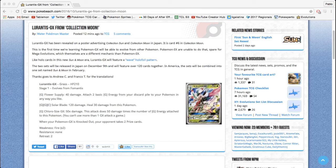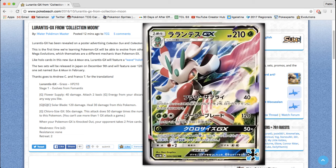Hello everyone. As you can see here, the cards from the Pokemon Sun and Moon collection are starting to get leaked. Pokebeach is reporting that this Lurantis GX — which, as many of you know, is the new mechanic for the new generation of TCG — has just been announced. Here's the card all zoomed in. It looks really, really cool.